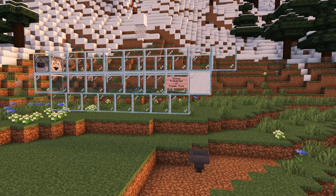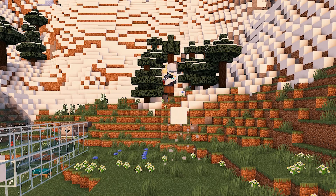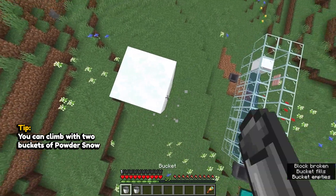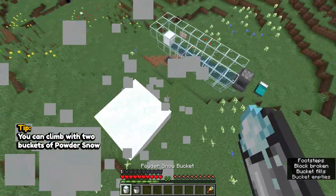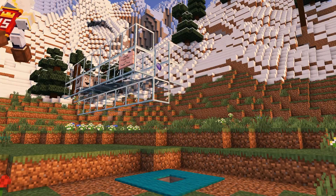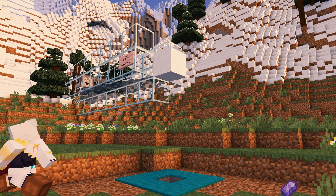Here are some unique ways to use Powder Snow. With two buckets, you can climb upwards without running out of blocks. Similar to cobwebs, Powder Snow stops the momentum of dropped items.